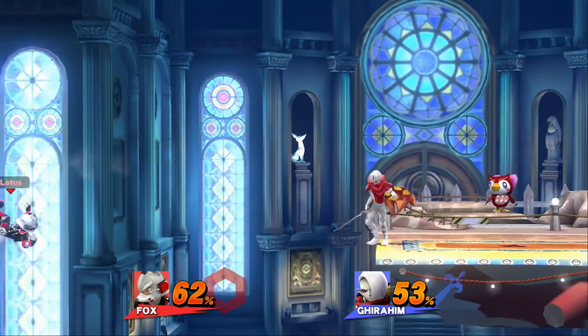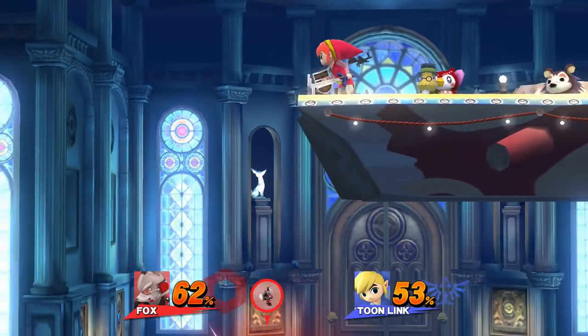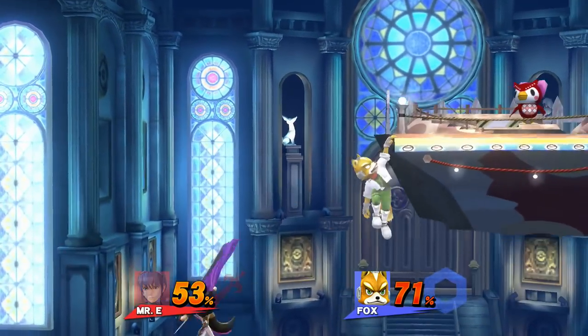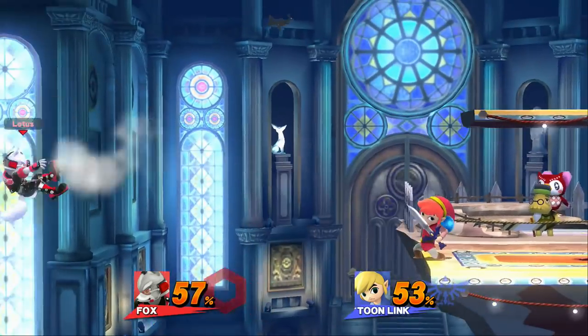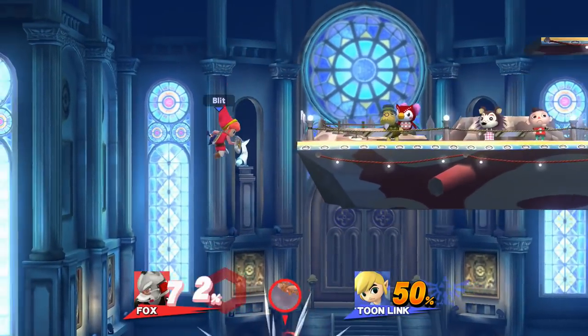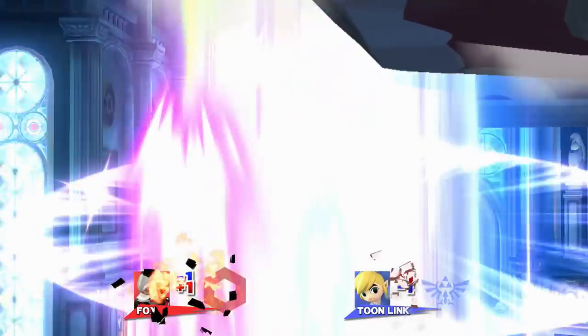Fox's two main recovery specials are Fox Illusion and Fire Fox. Fox's up special is slow and doesn't have a very large hitbox, so Fox ideally doesn't want to have to use it offstage. For that reason, he's going to mainly be trying to recover to the ledge with his side special, which is a lot faster and harder to hit him out of. Knowing this, you can put out a hitbox near the ledge to hit him out of Illusion and force him to recover from lower and use Fire Fox. From this point, it's a lot easier to gimp Fox since he's very vulnerable to spikes, stage spikes, or taking damage offstage.